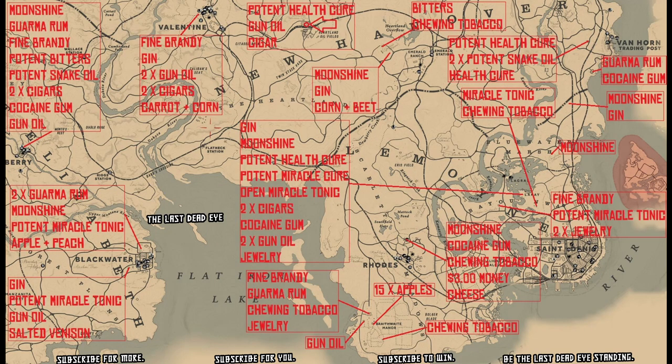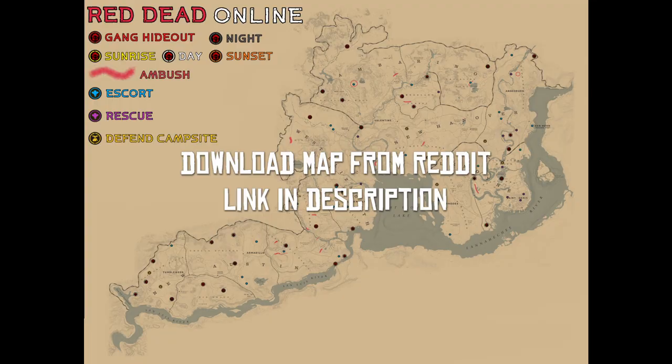Here is a map showing numerous locations to pick up all sorts of items, including jewelry. Braithwaite Manor has jewelry, and over by LaGras down by the O in Bayou there are two jewelry spots. At the LaCay gang hideout there's jewelry too — and that gets your gang hideouts done as well. Check the link in the description, head over to Reddit, and you can download this map in high definition to help find your gang hideout and maybe pick up some jewelry while you're at it.